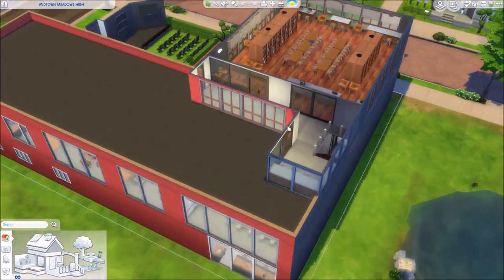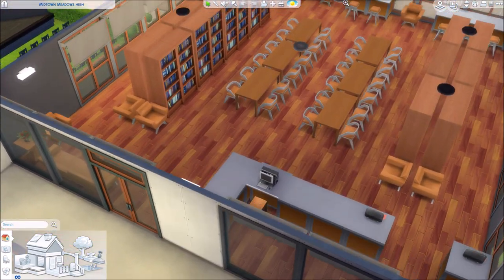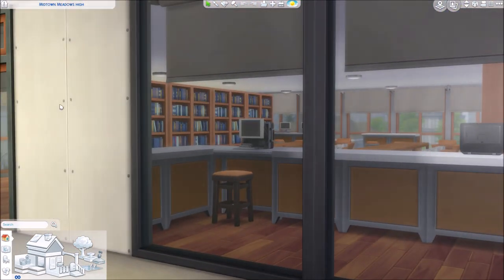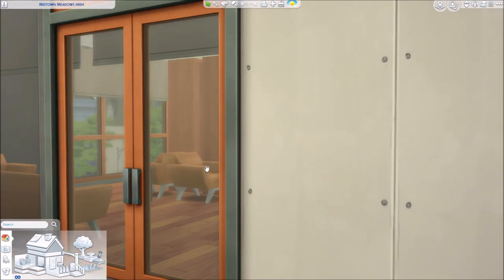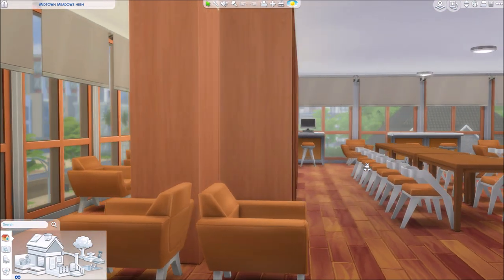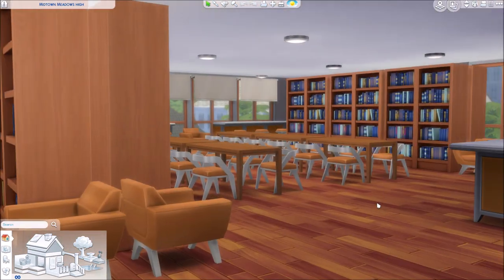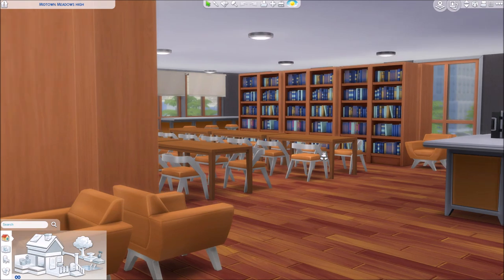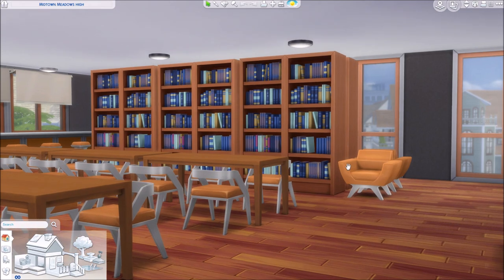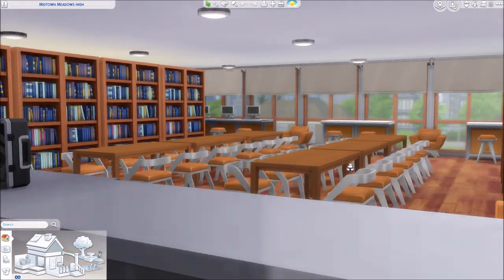Now to the library — it's on the third floor, I couldn't really fit it on the second floor. The color scheme is orange and it's very bright in here. There are a lot of tables for the students to study, a lot of books, and some computers at the side — just four, because there is a computer lab downstairs.